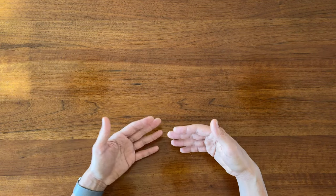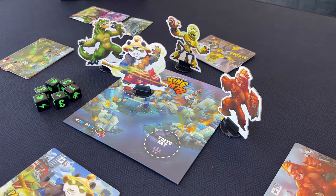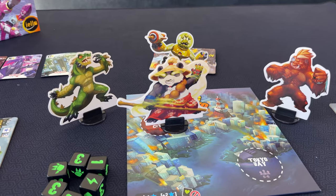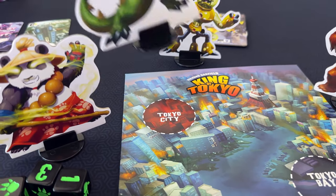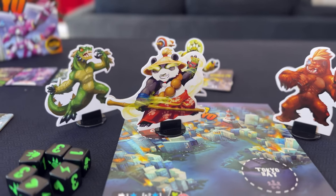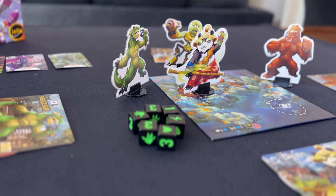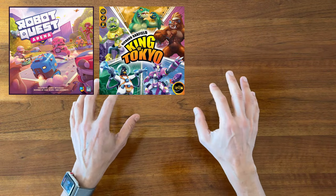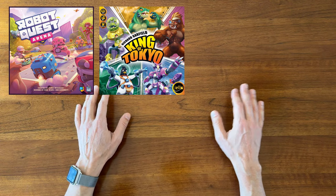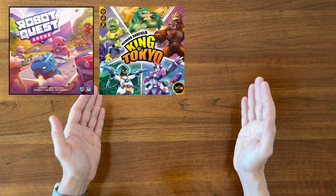The Yahtzee-style dice rolling mechanism is much easier to teach and comprehend than deck building. Turns will also move a lot faster compared to someone looking at their hand of cards and trying to figure out what to do and in which order. There's also just a lot less to think about in King of Tokyo since you don't have to worry about movement, attack range, line of sight, or targeting — it's a very straightforward one versus all system at any given time. Lastly, the different ways you can win in King of Tokyo are all equally viable. That said, while both are family weight battle royale games, King of Tokyo and Robot Quest Arena are two very different games that play totally different from each other, so there's definitely room for both on your shelf.